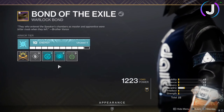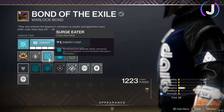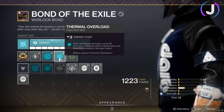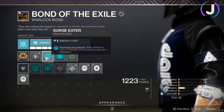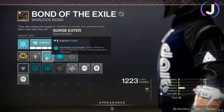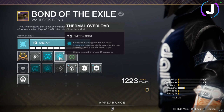The class item is the most important piece — I'm using two new artifact mods: Thermal Overload and Surge Eater. Here's how this works: you stun an overload champion with your solar grenade using Thermal Overload, and when you do, Surge Eater recharges that grenade ability. This is huge — when you stun a champion, you basically have infinite grenades. Throw a grenade, stun the champion, do damage, rinse and repeat.